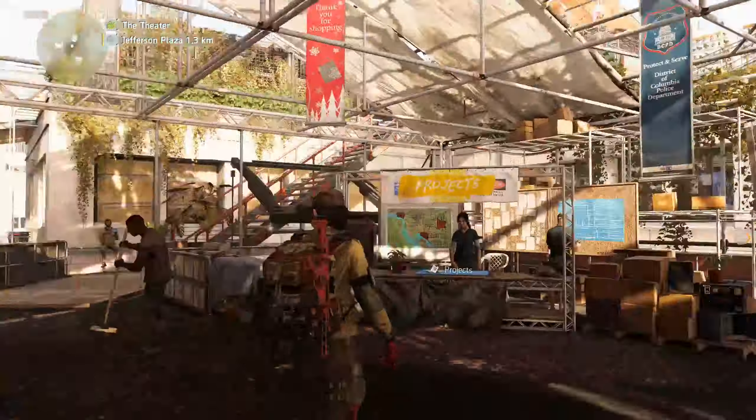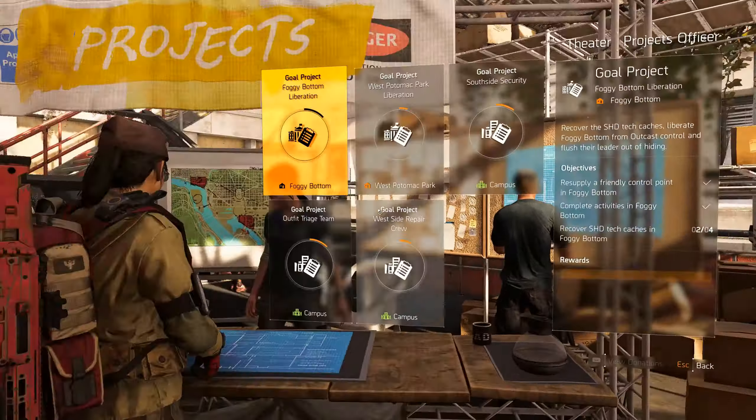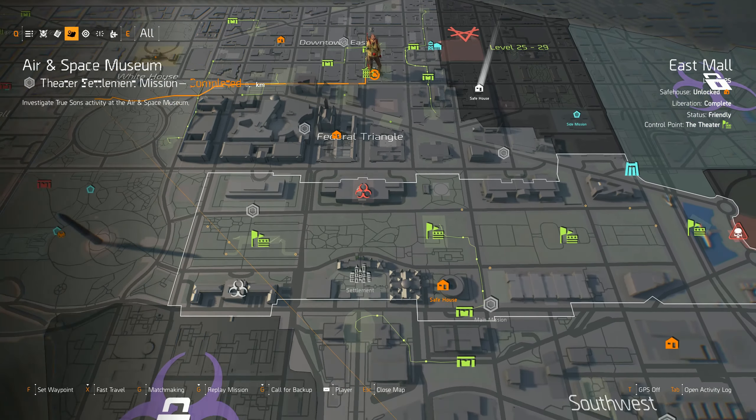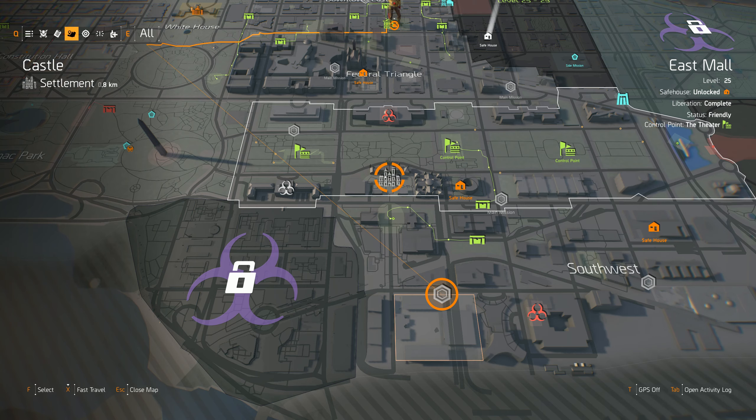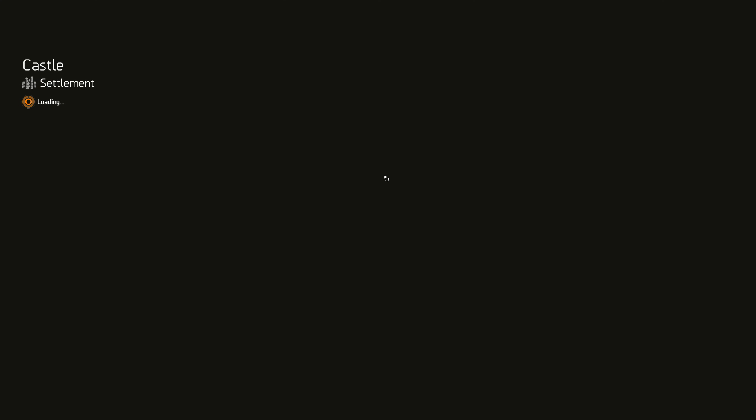What the fuck do you got here? Here's the fucking wall! Here's the family! In proximity.